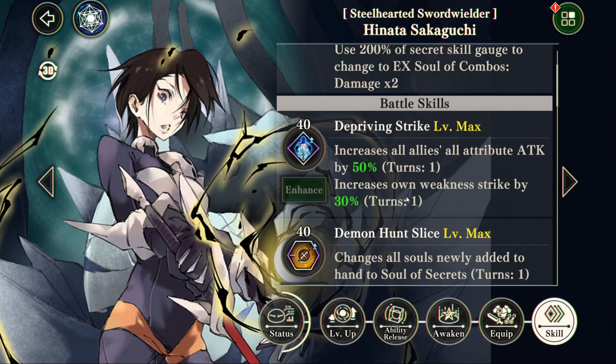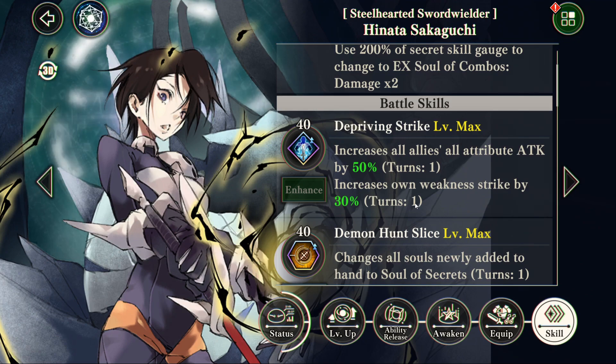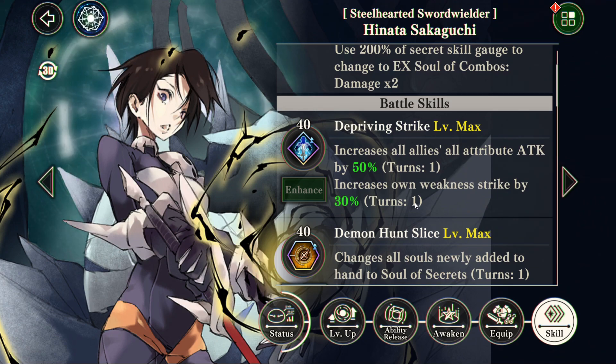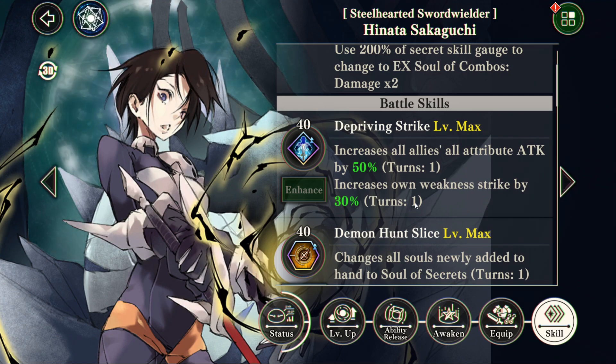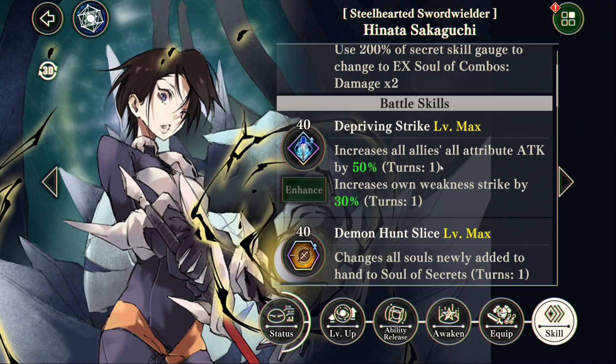And then on top of that, she also increases her own weakness strike, which only matters if she has type advantage or she's on a force that gets extra damage buff against whatever enemy. But this skill right here is already pretty good.